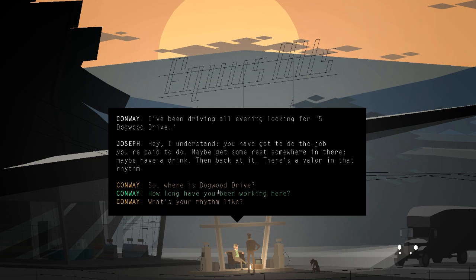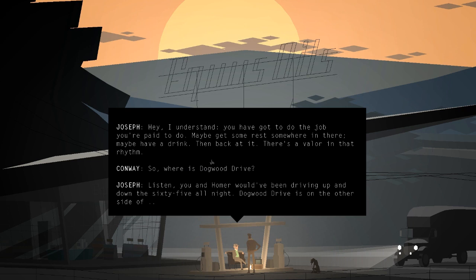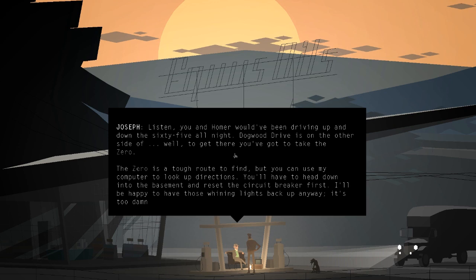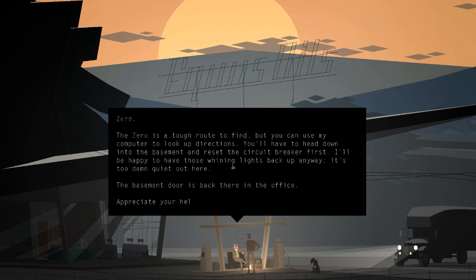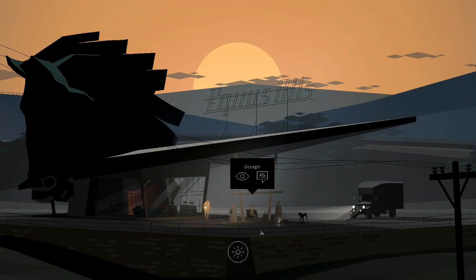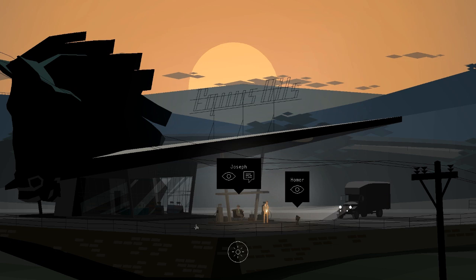Joseph explains that Dogwood Drive is on the other side — to get there you've got to take the Zero. Hence, Kentucky Route Zero. He says we can use his computer to look up directions, but we'll have to head into the basement first and reset the circuit breaker. He gives us a lantern. Whenever a game knows it has good dynamic lighting, they give you a lantern. The aesthetics are great — the swinging lamp, the horseshoe click marker rattling. The sound design is absolutely fantastic: the rumbling truck in the background, the crickets — it really sets the scene.